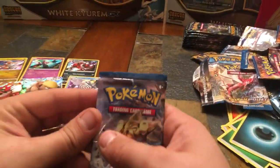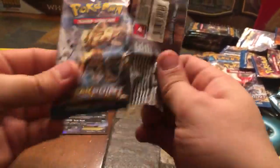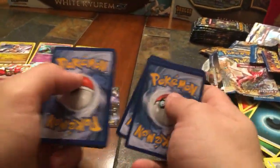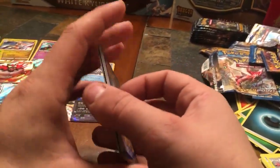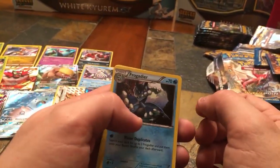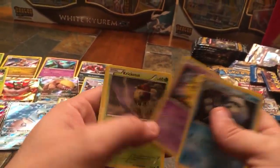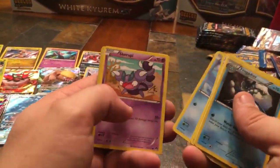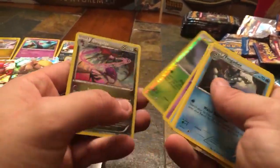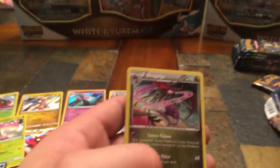Down to the last Breakpoint individual pack, then into the trainer box. Eleventh pack — Frogadier, Potion, Lapras, Drowzee, Kricketot, Skrelp, Staryu, Skrelp, Reverse Holo Kricketot — and we got some last pack luck! Dragalge holographic. I don't know what she's got going on, she's spitting something out. That's pretty cool — add her to the collection.